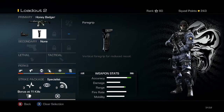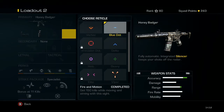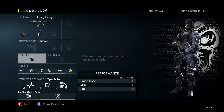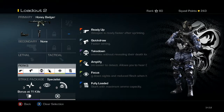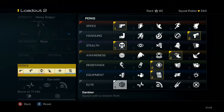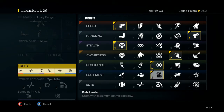So that's the gun — red dot, silencer, foregrip. I've got a blue target dot on the red dot scope. Moving on to secondary: I don't have a secondary, lethal, or tactical set. It's up to you if you want them, but you'll have to sacrifice perks to get them since they all cost points.